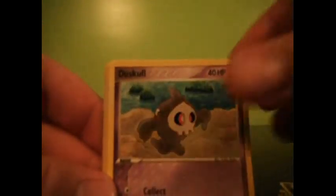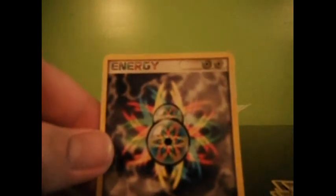Diglett, Tuscal, Tricor, Energy Switch, Mudkip, Ivysaur, Castaway, a Dugtrio Reverse, and another Double Rainbow Energy.